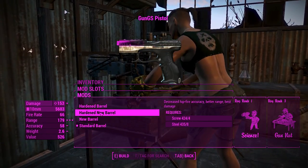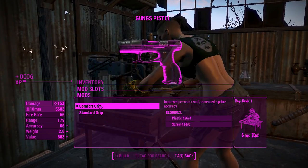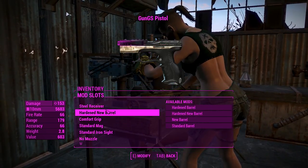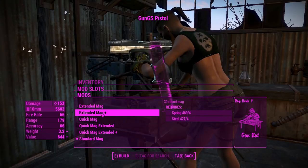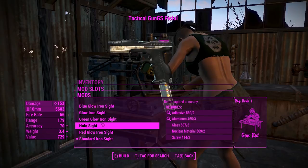For the barrels, we'll go for a hard and new barrel for the best damage there. We can improve our recoil and accuracy with the comfort grip, just like the deliverer. Moving on to the magazines, we'll chuck in a big old stick mag there and move on.